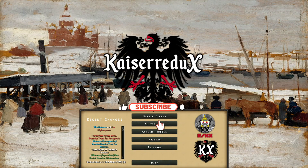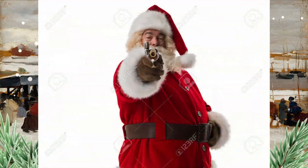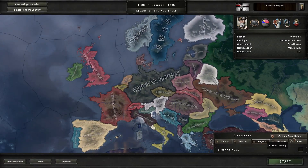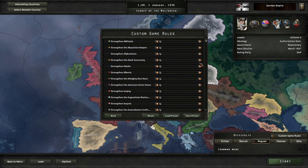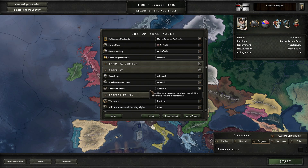Hello, welcome back to Hearts of Iron 4. Today we're on Kaiser Redux and it's a bit of a Christmas special. We'll be doing the Christmas path that exists in the game settings — just gotta scroll down through two thousand nations real quick.